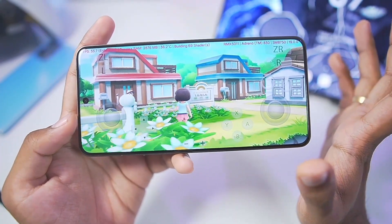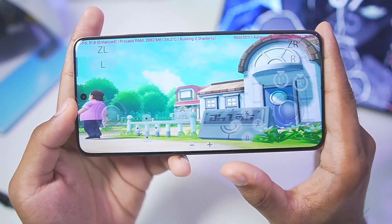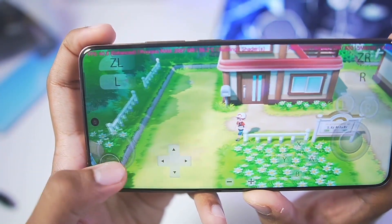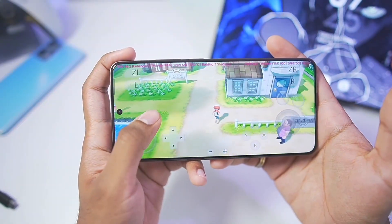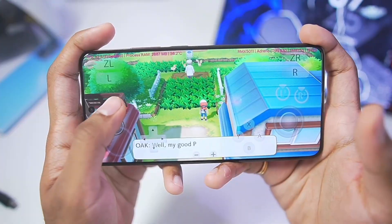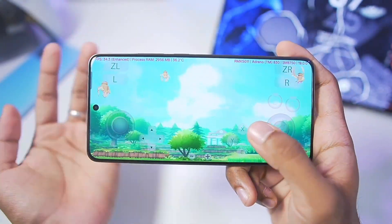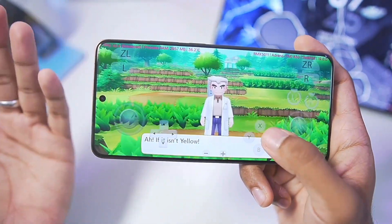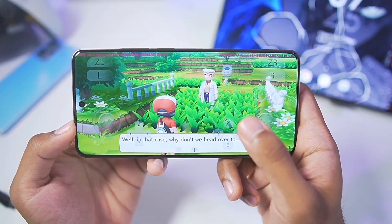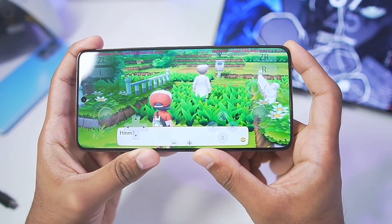Pokémon Let's Go Pikachu is the worst optimized game you can emulate in any Switch emulator on Android, and that still stands true with Eden Emulator. The FPS cannot exceed above 40 even though I can run Zelda: Tears of the Kingdom at almost 60 FPS. For Let's Go Pikachu go with the OG Skyline emulator. Eden Emulator is definitely the best Nintendo Switch emulator for Android in 2025.